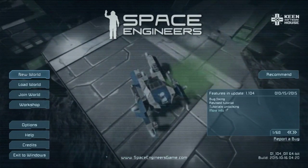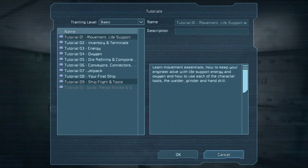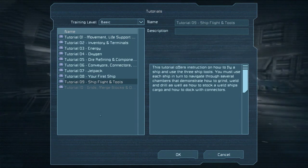Hello everyone, and welcome back to Space Engineers. I'm your host Val Death, and we're playing through the tutorials. Next up, tutorial 9: Ship Flight and Tools.